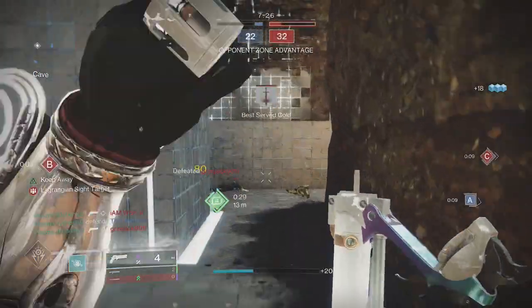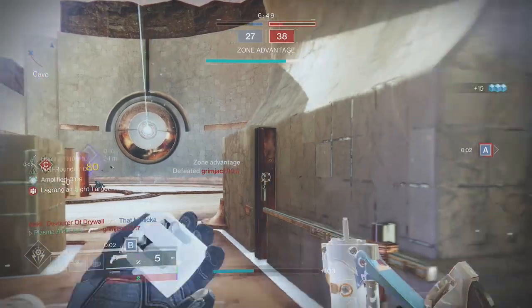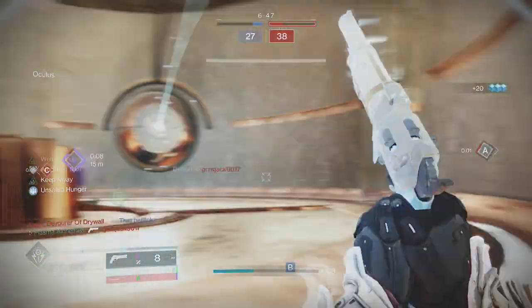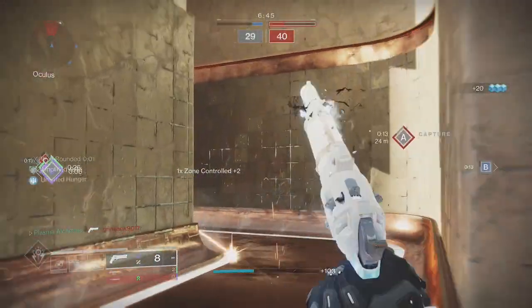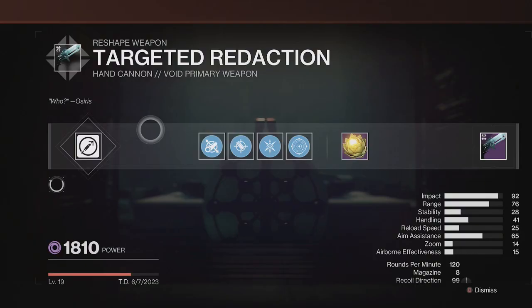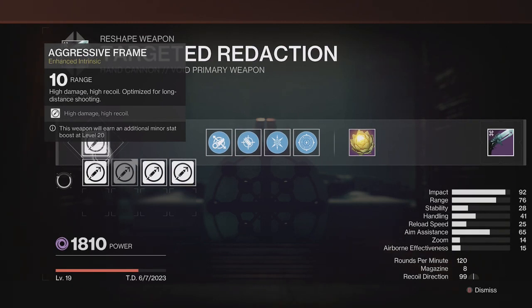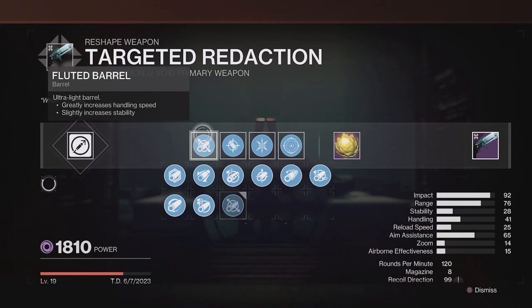Luckily, with the right roll the Targeted Redaction hand cannon can stand up to the Igneous. I tested numerous rolls and I firmly believe the following is the most consistent. Remember, god rolls are subjective to the user — yours may differ to mine. Starting with the masterwork, range is your go-to for most hand cannons and this is no different.